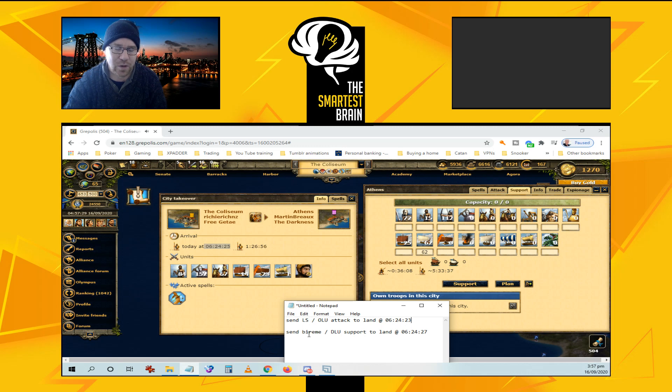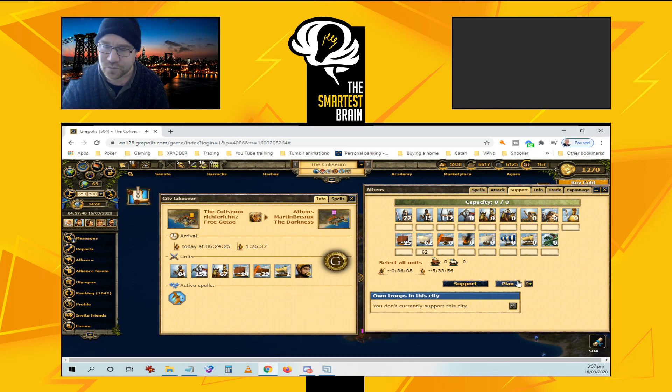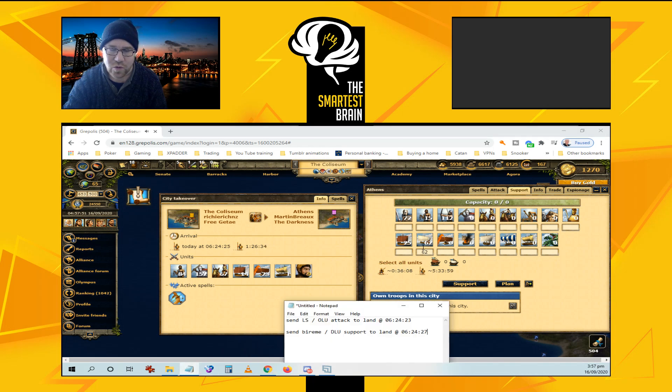And you want to send your BIRAMI and defensive land units as support to land maybe two seconds after the CS lands, so at 6:24:27. And you can see this on your screen when your units will land.